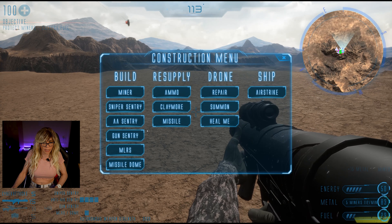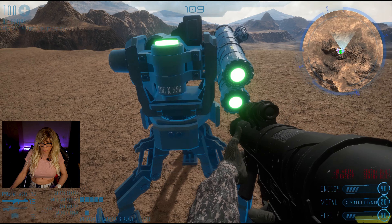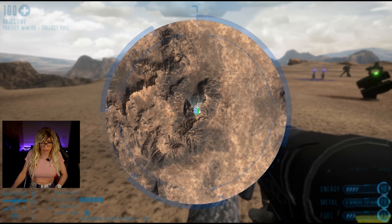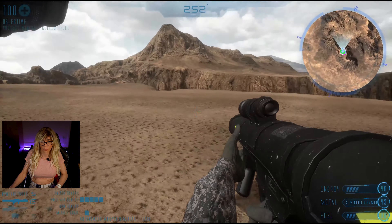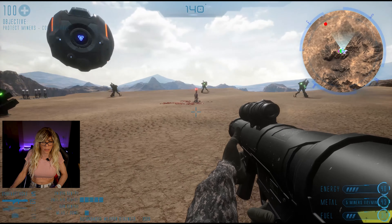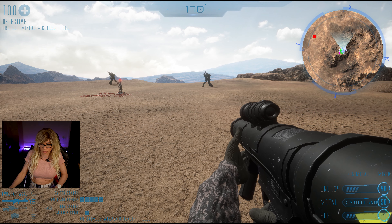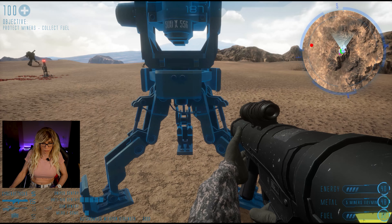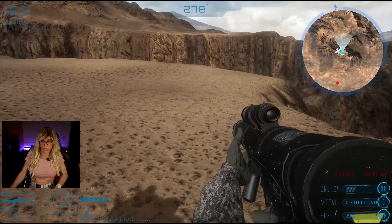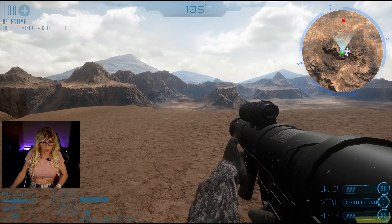What we need to do now is start building some sentries nice and quick, as drones are going to be incoming. I'm just popping my AA sentries down in random places so they're not too close to each other — in case a bomber does get through, it doesn't get a lucky run and take them all out at once. And just in time for the next upgrade. We've got another tank — as you can see, our missile dome is doing its job.